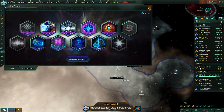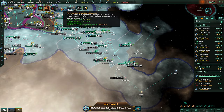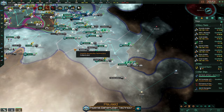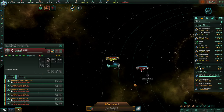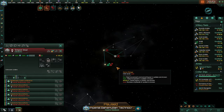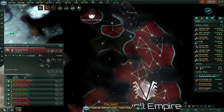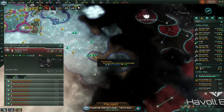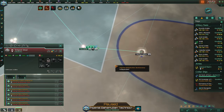Toxic terraforming candidate — don't care. This is the Tempest, it's over there. Where is my empire? Here we are. I'll come snag this system in a minute.